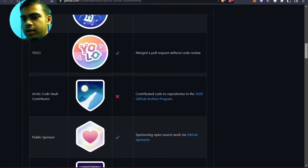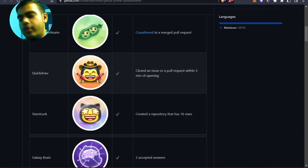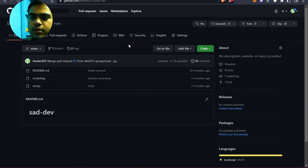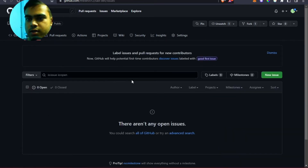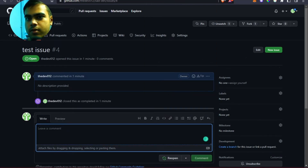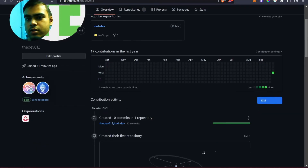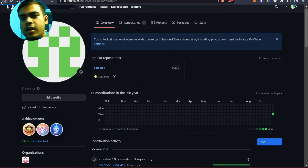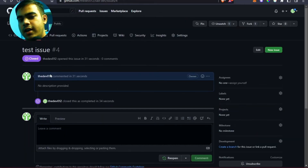The third badge is Quick Draw. It's also pretty easy to claim. Simply open an issue on the repository tab, then close it right away, and you'll get the Quick Draw badge.